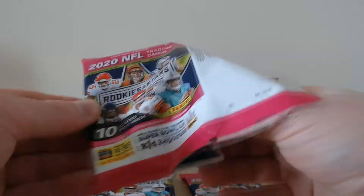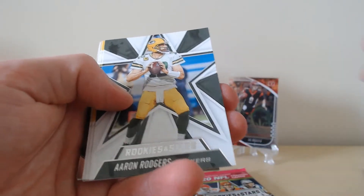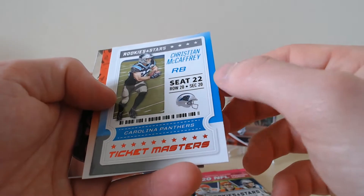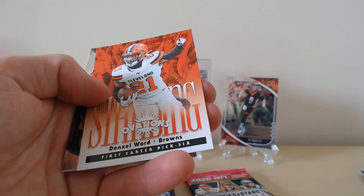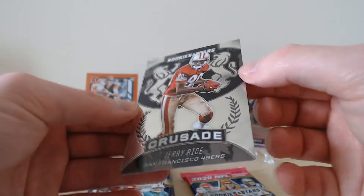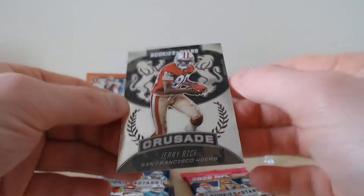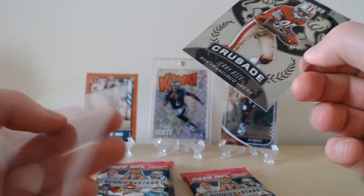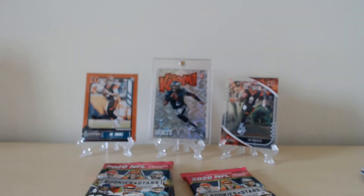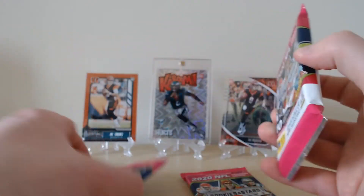On to pack three: Dak Prescott, Cam Newton, Aaron Rodgers, James Connor, Michael Thomas, Ticket Masters Christian McCaffrey, Denzel Ward, Standing Ovations. We've got a Crusaders Jerry Rice — that is a nice card, one of the nicer inserts, so we'll sleeve that one up. I'm sure there'll be some 49ers fans who like the Crusade cards. Ending with Joshua Kelly from the Chargers and Jalen Reagor from the Eagles. Still two mem cards to come.